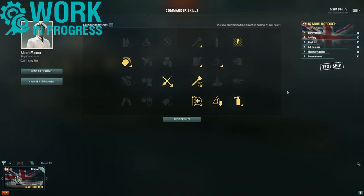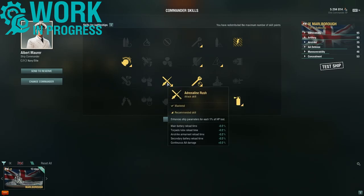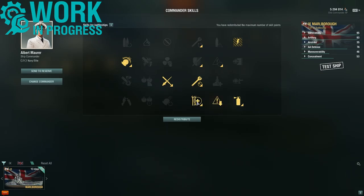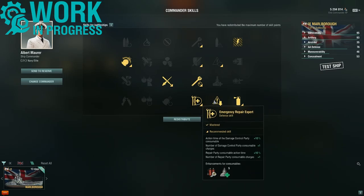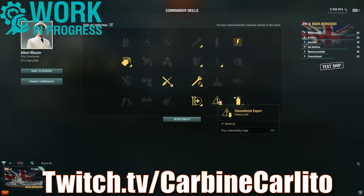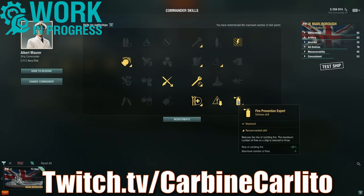Moving to the build — pretty standard UK battleship setup: preventive maintenance, grease the gears, basics of survivability, adrenaline rush, emergency repair expert for that extra heal, concealment expert, and fire prevention.